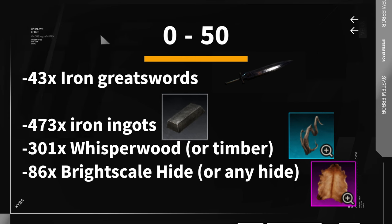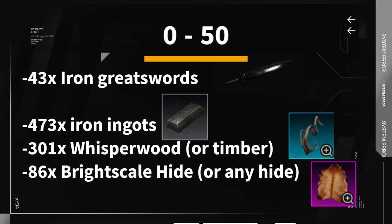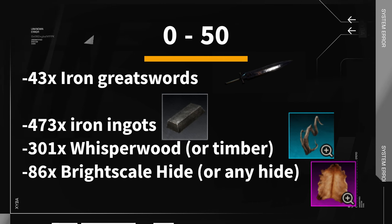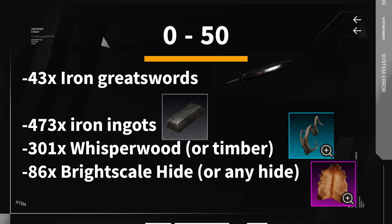From level 0 to 50, you will want to craft about 43 iron great swords, and that will cost you about 473 iron ingots, 301 whisper wood, and 86 bright scale hide.